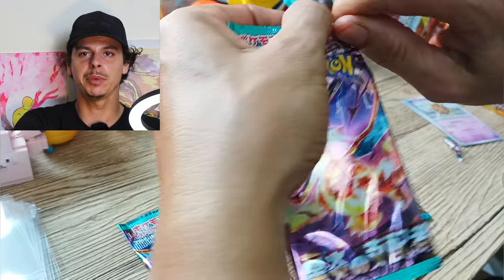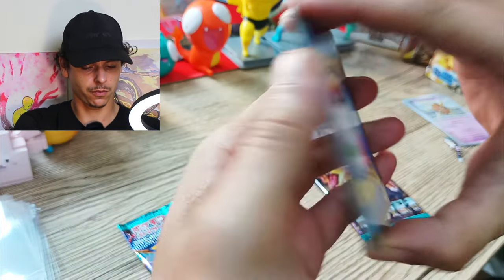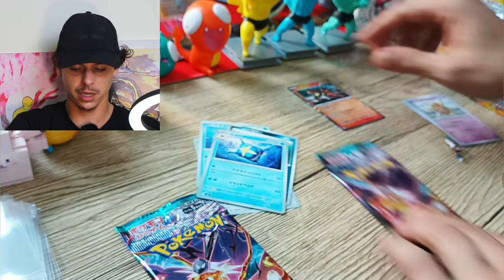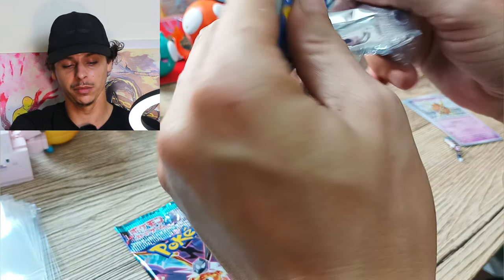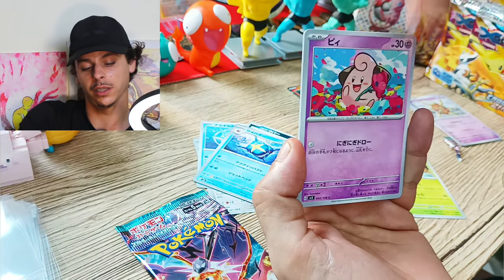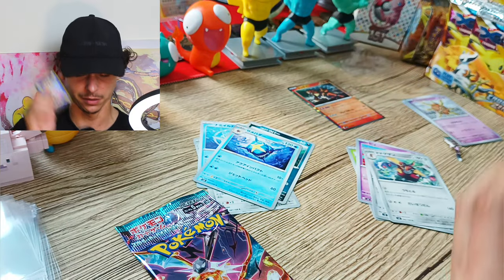Now we can go for the two regular packs — it would have to be, right? Because they were heavier, there must be a reason. Let's go for these two regular-weight packs, which were also heavier than the lighter ones. Is there going to be a hollow? There is — we got a hollow Entei and a Sharpedo. That means the rest of the regular-weight packs will probably be regular holos.